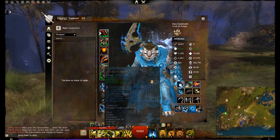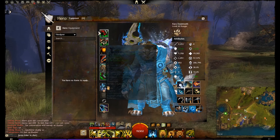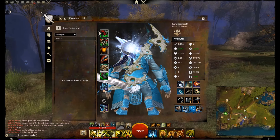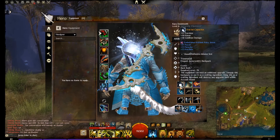I went for the light blue armor because it matches this sort of icy look I'm going for, which includes the back piece being a fractal back piece, and also to do with the Dire Greatsword — the Corrupted Greatsword.